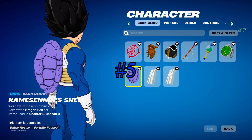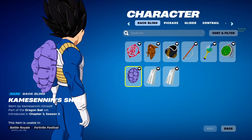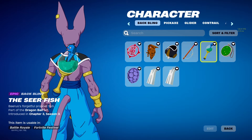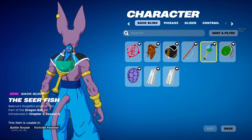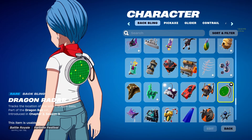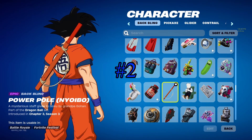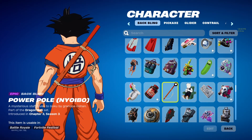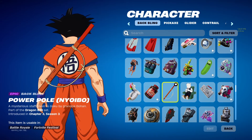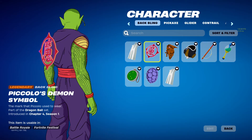Number five is the Kamesenen shell - very clean, I love it. It's Master Roshi's shell and it looks good, nice color, but it just doesn't go well with a lot of skins, so that's why it's here. Number four is Beerus's little starfish - very cute, it's the fish from the beginning of Super, very funny. I like running it, and it looks very good with Beerus. Number three is the Dragon Radar - this thing is featured so prominently in Dragon Ball. It's a perfect backbling, just kind of small. Ten out of ten if you're looking for the Dragon Balls. Number two, we have the Power Pole - you can slap this onto any skin and it would look amazing. The pickaxe comes out of the back of it, a true classic Dragon Ball throwback. And number one for me is the Piccolo Demon Symbol - it just looks so unbelievably cool, goes well with a lot of skins.